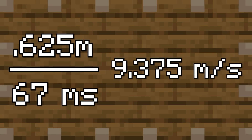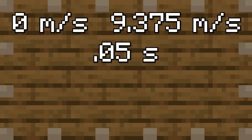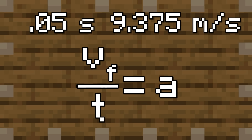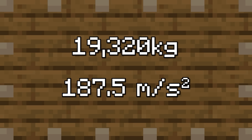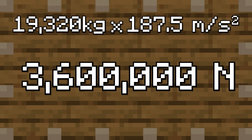So acceleration, which gets us force. From 0 to 9.375 meters per second in 0.05 seconds — that's velocity final equals velocity initial plus acceleration times time. Velocity initial cancels out because it's zero, divided by time to isolate the acceleration: a equals VF divided by T, which equals 187.5 meters per second squared. That's a LOT of acceleration. So we've got our mass and we've got our acceleration.